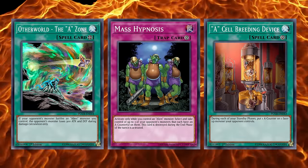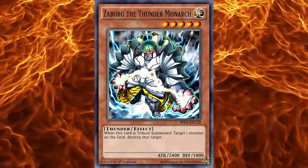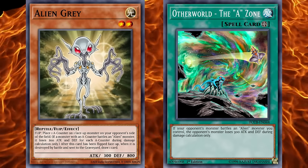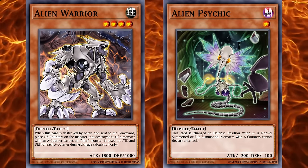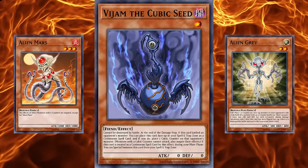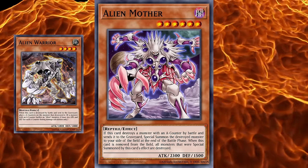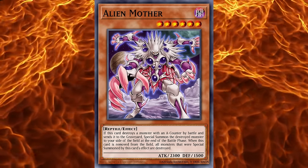We can understand that this deck still couldn't keep up with the meta or even compete. Tributing so many monsters made it easy for your opponent to foil your A-counters. Monarchs had no problem getting rid of your feeble cells, and other decks had versatility that wasn't dependent on a core mechanic. Plus, the core mechanic wasn't even rewarding — losing 300 attack and defense isn't alarming unless you had multiple counters and monsters with reminder text. Unlike counters of today like cubic counters, A-counters only had effects if monsters on the field specifically gave them effects.